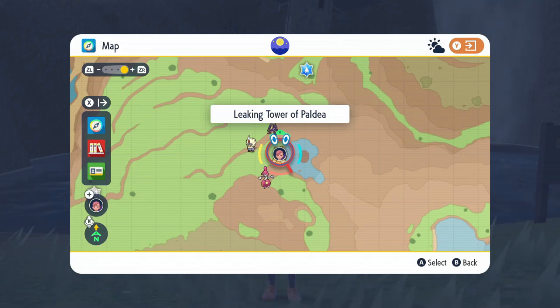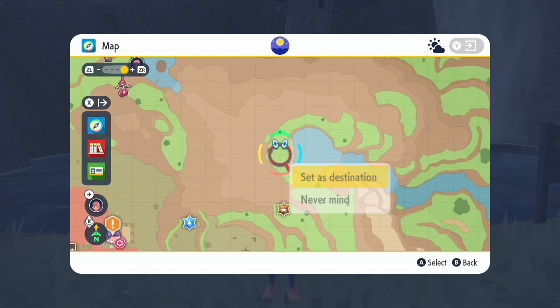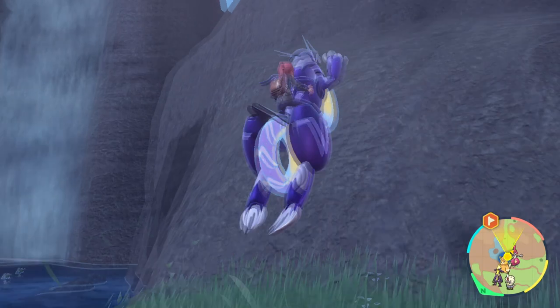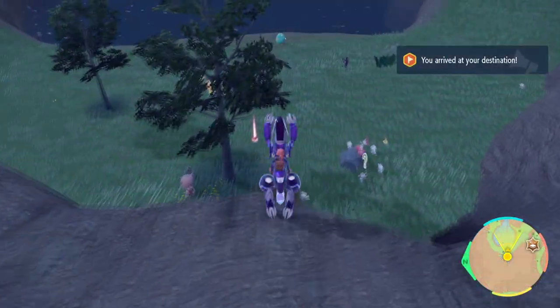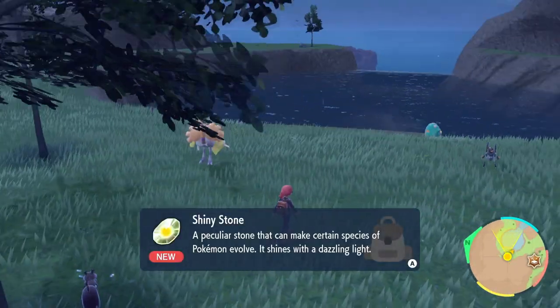The first one is the easiest one — just fly over to the Leaking Tower of Paldea and mark this little spot over here next to this pond that's at the very top of the mountain. It requires a little bit of climbing, so just get your climbing boots ready and start going up the mountain top. Once you get up to the pond at the top, you'll find these shiny stones sitting over here next to the tree.